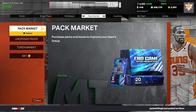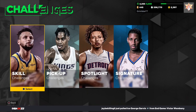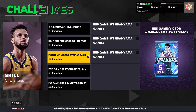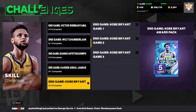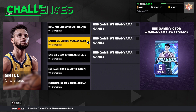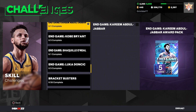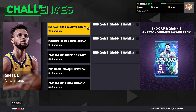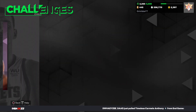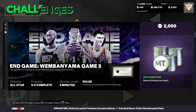Before we get into the video, make sure to leave a like and subscribe. The first method is to go to the Challenges section and then go to Skill Challenges. Scroll down and you can see the end game Wilt pack is in here — all these end game packs are in here, including the brand new end game Wembanyama packs. All you have to do is complete each of these sections. A lot of people don't realize they actually missed out on a few of these sections.